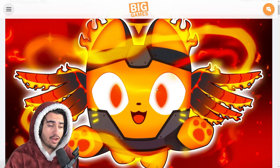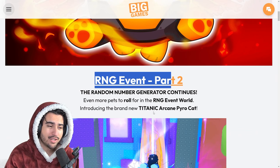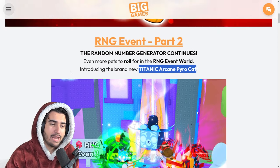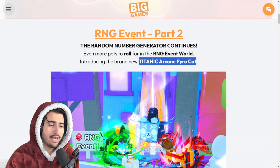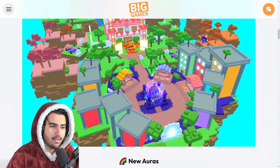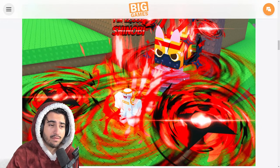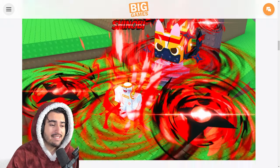Starting off, this is another pretty small update in the grand scheme of things in Pet Simulator 99. With this RNG event part two, pretty much the only thing this update really is, is more pets you can get from this RNG egg — including the new Titanic Arcane Pyro Cat, which is the new free-to-play Titanic. Besides that, we have new huges as well as new stat pets, which give you a bunch of new auras and name tags to show off in this world. Like this new Shinobi looks pretty sick, honestly.